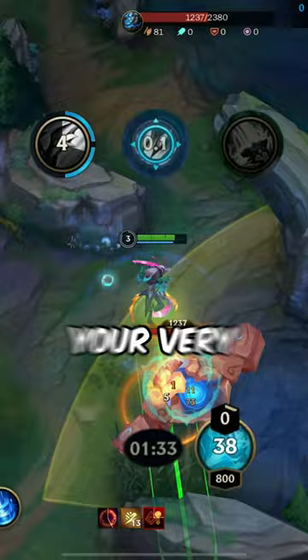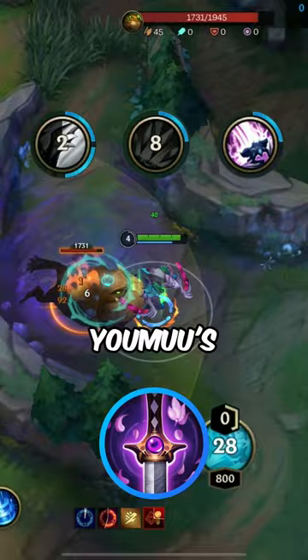For your very first item always go for Galeforce, and then go into either Serpent's Fang or Youmuu's Ghostblade. But don't go full lethality — you'll just die like a fly.